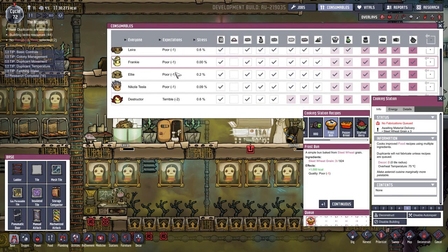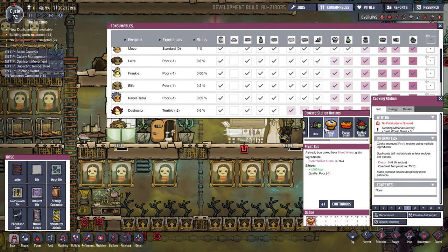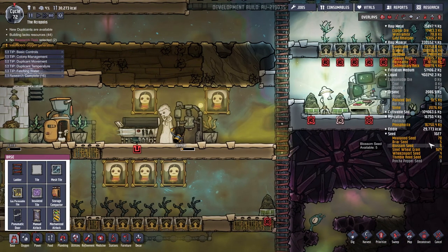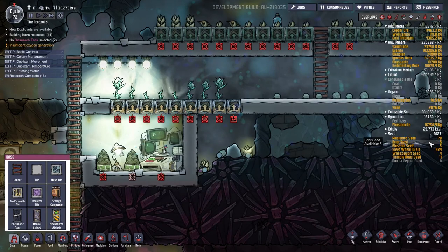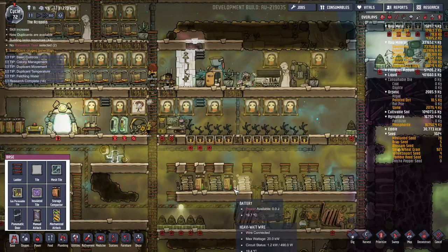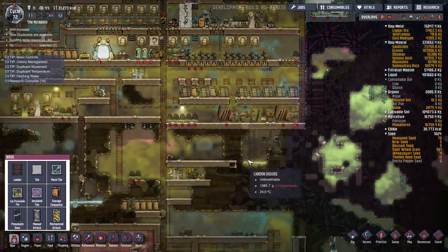They're all expecting standard food, some expecting poor, but the frost buns will be much better than pickled meal, which is gristle quality. Oh — gristle berries are standard quality. We should make some gristle berries if we have the berries. We have five briar seeds, very good.